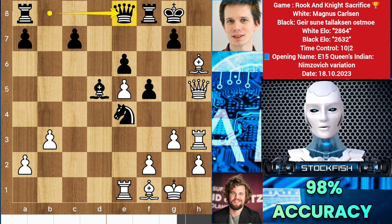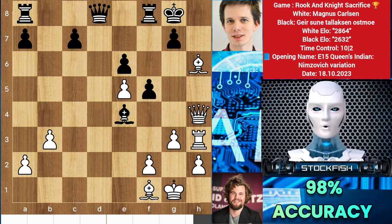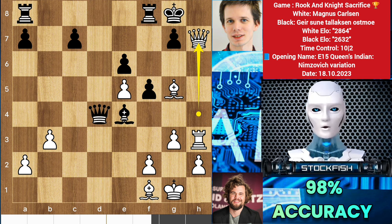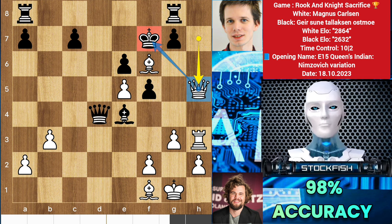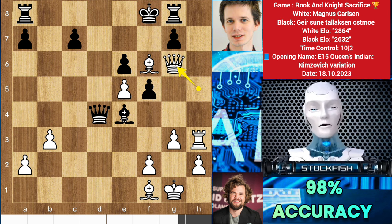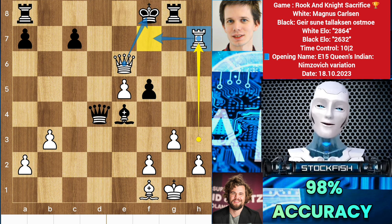So back to the position — queen e8 is the best move. Queen h4, queen slides, then we will sacrifice the rook — takes, bishop g5. Queen d4, queen h7 check, king up, bishop f6, rook to g8, queen check. The king is exposed and has only one square left. Queen g6 — and that's a free bishop. But after queen takes check, king here, takes, king f8, rook h7 — the position is completely dead lost for black.